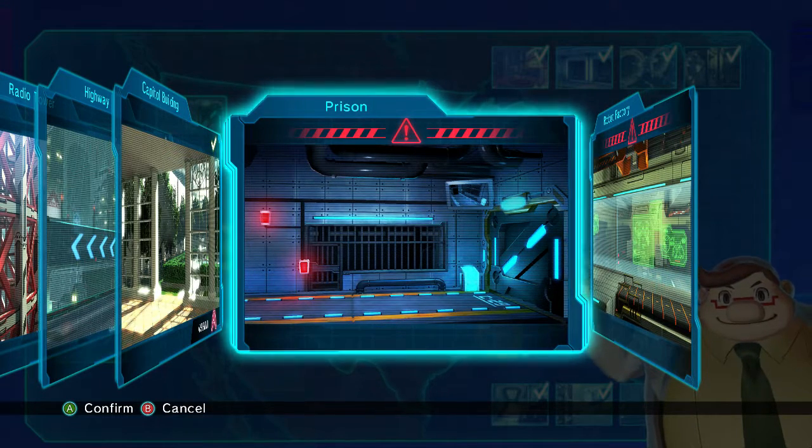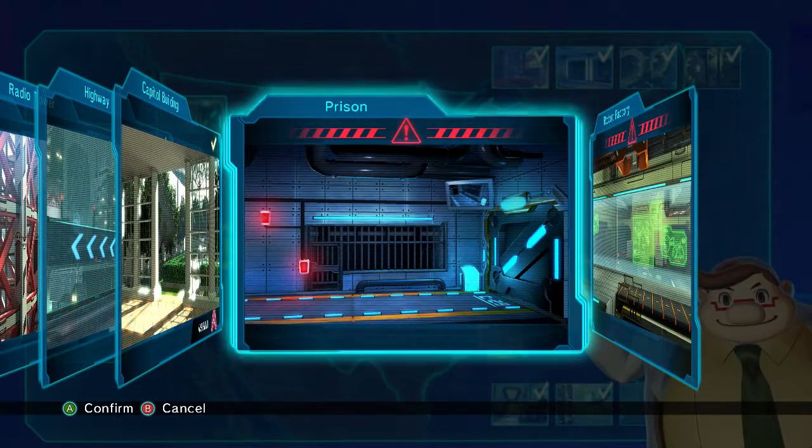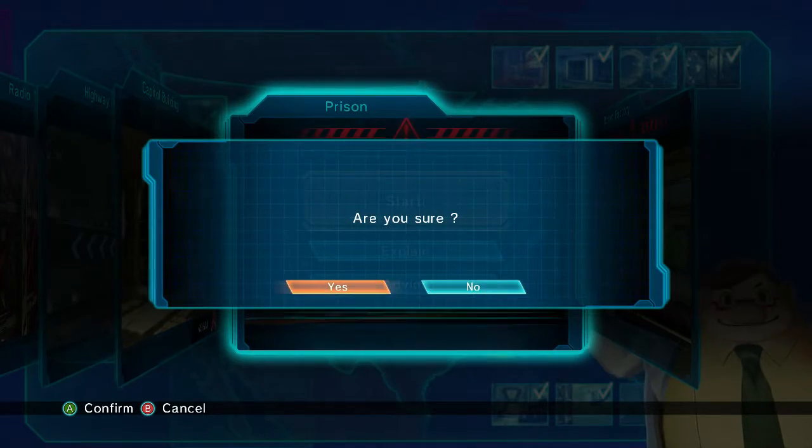Hey everybody, it's FortyWire. Welcome back to Mighty No. 9. With Bad out of the way, that's the last Mighty No., and now we have two more stages to go — Prison and Robot Factory, which would be the second to last and third to last stages in the game, depending on where you take them in. I'm going to take care of the prison first because that's just what I do.